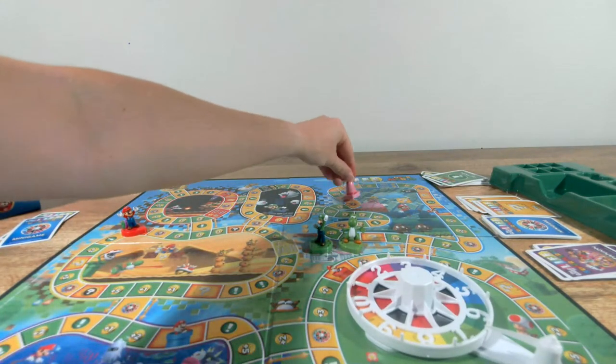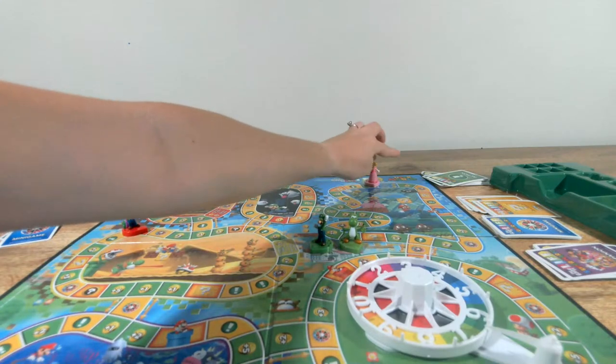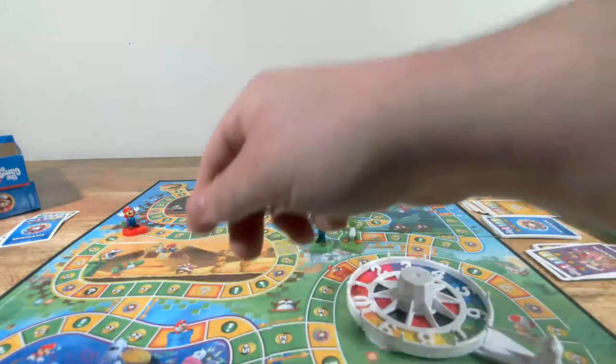I roll a seven and head up this way. One through seven — landed on a one-coin space. One coin please. So tell me — how do you make it to Bowser and defeat him?